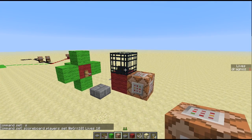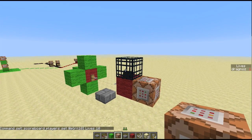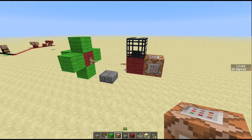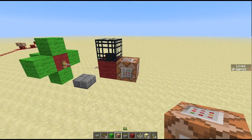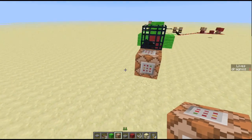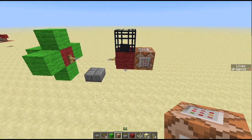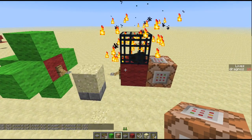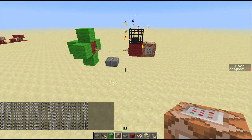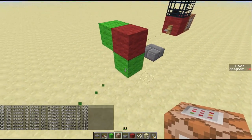So when I come within a 4-block radius of that spawner, it spawns an entity, it drops and immediately disappears, but it activates the command block. Even though I'm within a 10-block radius of the command block, it does nothing until I get closer — and there you go, it gives me 10 lives.